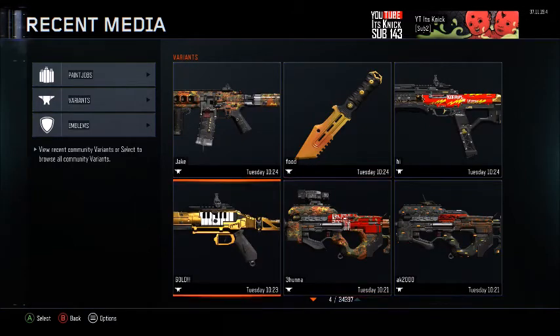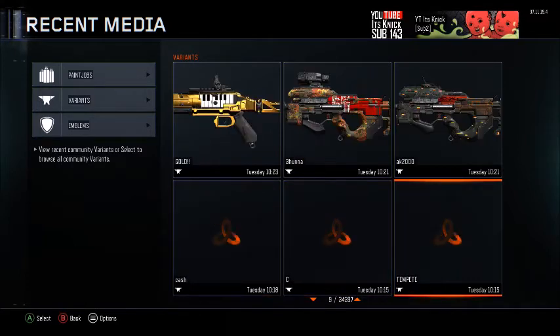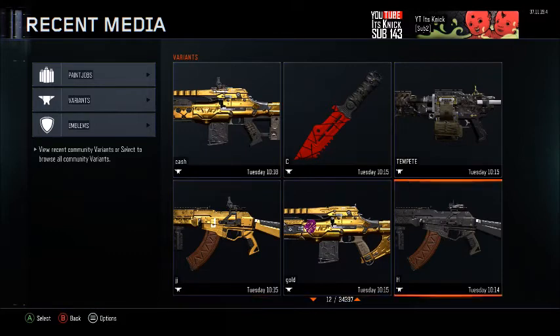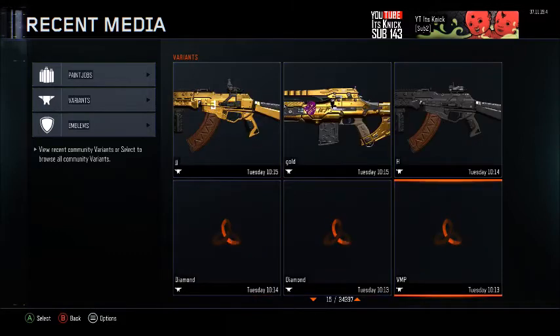Let's go to Variants and see what variants they have. Food, Gold, it's Piano. Also put in the comments if you guys want me to go over emblems and everything — that'd be pretty cool.